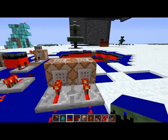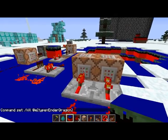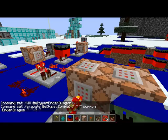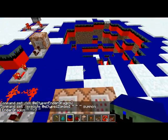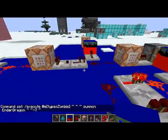It rapidly kills all entities with type equals ender dragon, so it kills all ender dragons. But before it does that, it executes all entities type equals zombies and then summons an ender dragon a little ways underneath it in the ground.